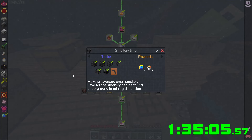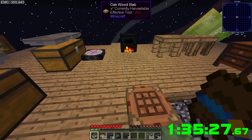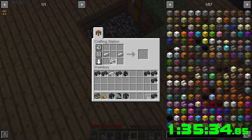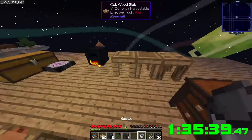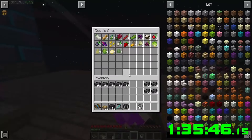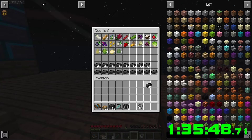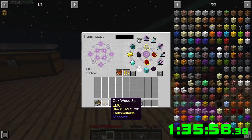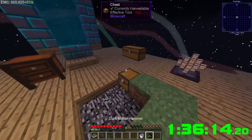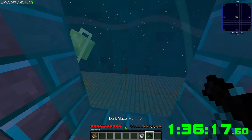We need lava. Lava can be found underground in the mining dimension — so that's how we're gonna get it. Why do I need a lava bucket then? I guess it probably thinks I haven't gotten the Project E stuff already. Let's chuck all this in here. Oh — all my money is in the furnace. That's fine, we can use this hammer for now.